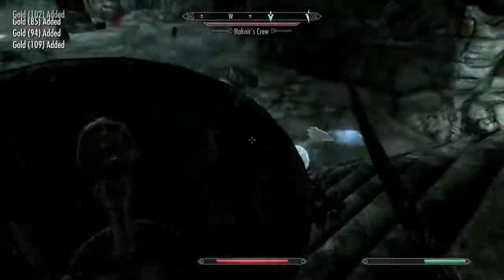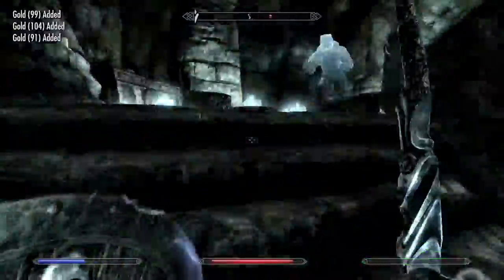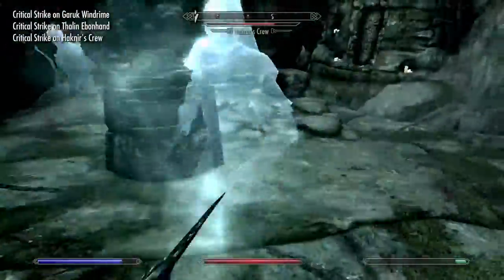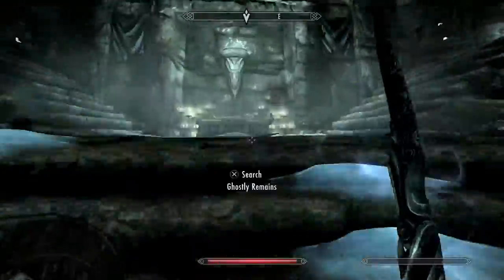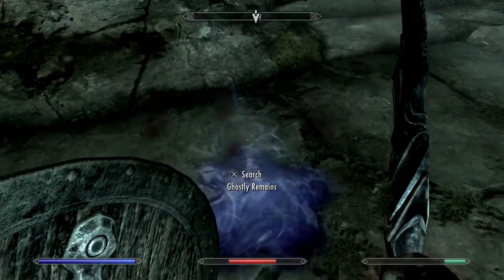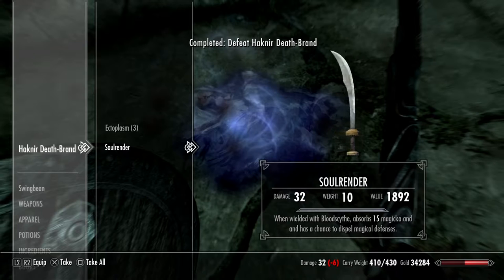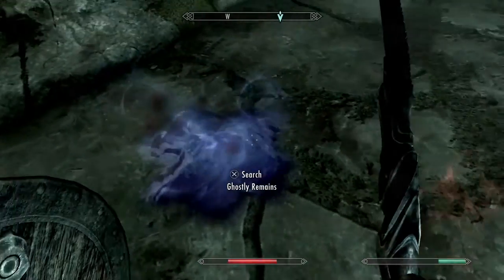Then you're going to have to kill this guy over here. You hit him a few times, then he disappears and sends waves of enemies — two waves of many enemies in total. Then he will come back and you can finally kill him. He is going to give you the other sword, which is called Soulrend. Once you've killed him, it's going to complete the quest and you can search his ghostly remains and get Soulrend. Soulrend does 15% magic damage but it's got to be dual wielded with Bloodscythe. I've tried these weapons out and they are absolutely awesome, really really good, definitely well worth it. Bloodscythe does 15% health drain once dual wielded with Soulrend.